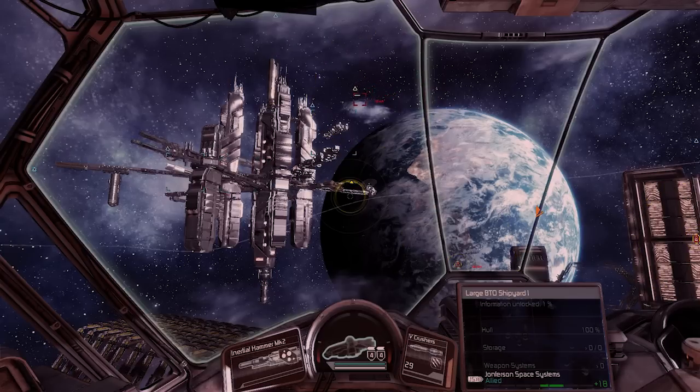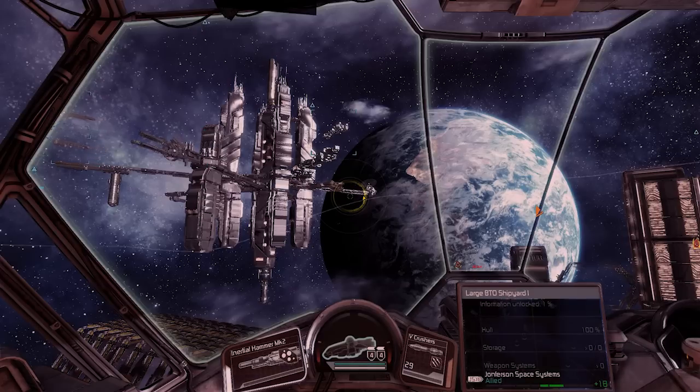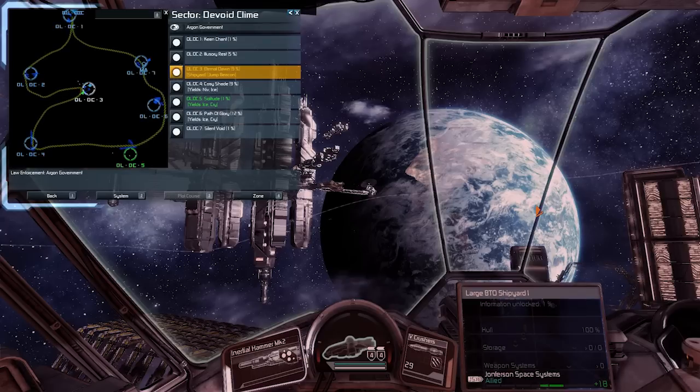T2 rails are very, very slow ships. If you use them to supply any of your stations or use them as your manual traders, it's going to take forever. So basically you have two options: either to use them as your auto trader or as a sale ship.